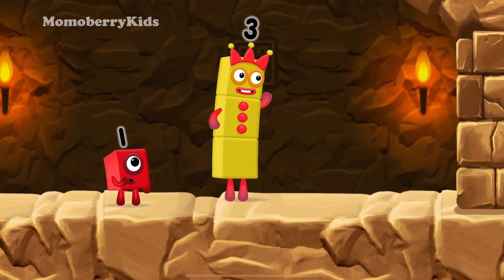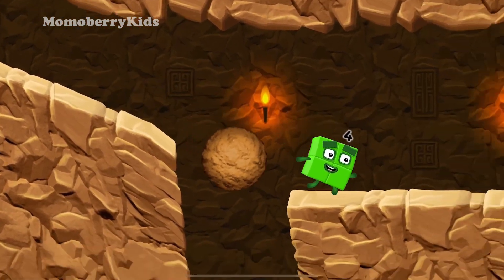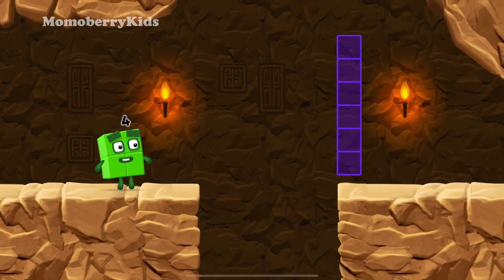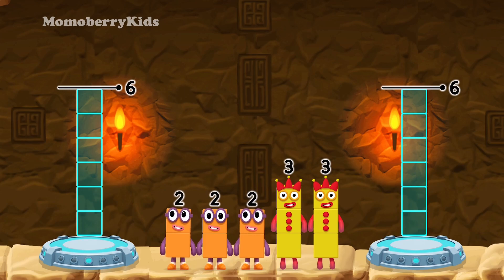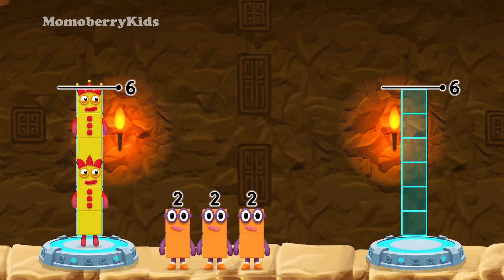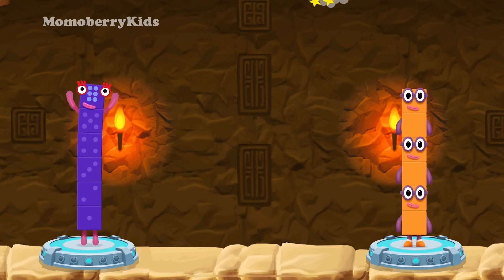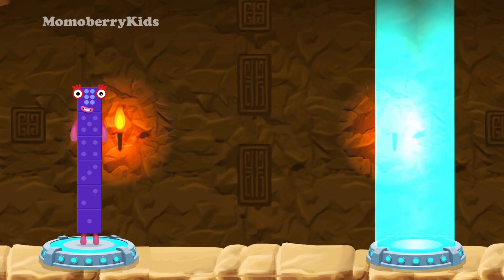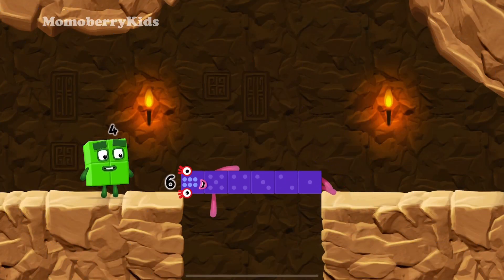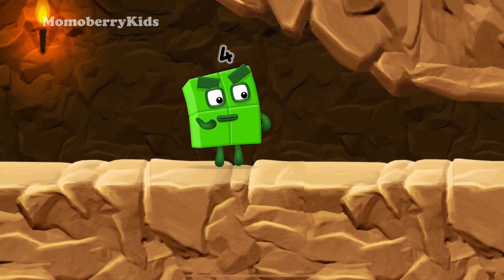I think 3 might need 1's help to get past that wall! 2 plus 2 plus 2 equals 6. 6 equals 6. Well done! I'm not so sure four is going to fit through there.